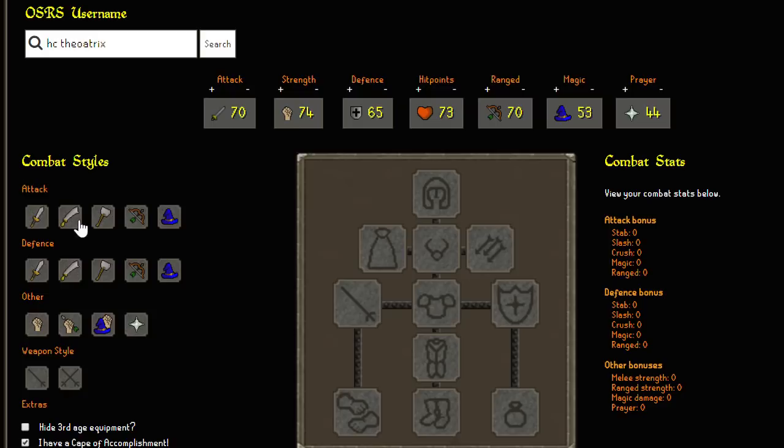To work out the best in slot items there's a tab on the left with the combat styles — so the best setups for attack bonus, defence bonus, strength bonus, and prayer bonus. You can also change whether you want one-handed or two-handed weapons, and with one-handed weapons it accounts for shields as well.